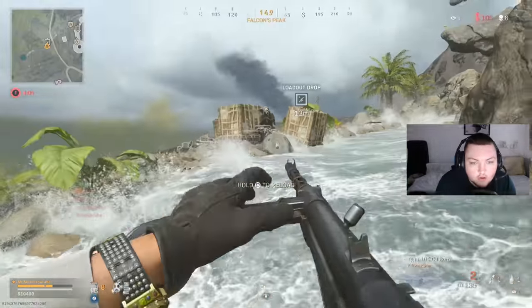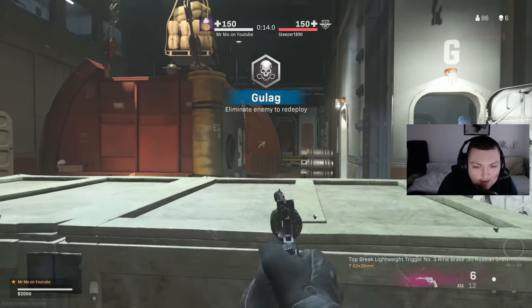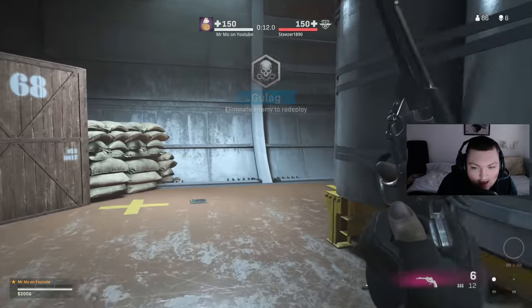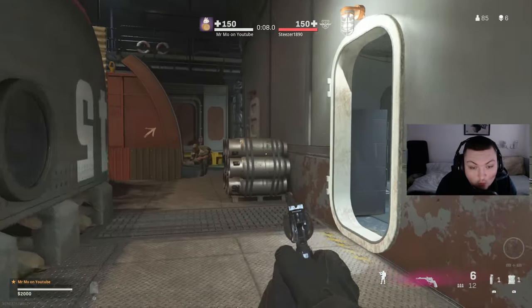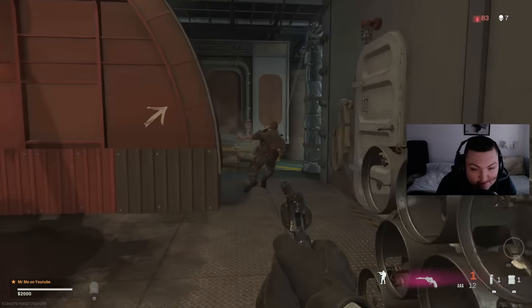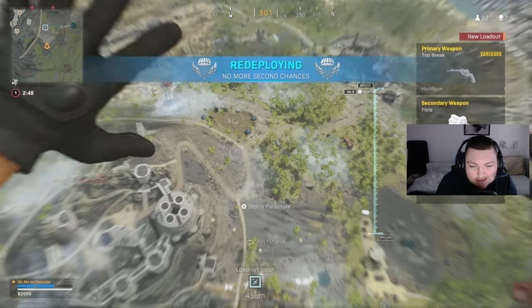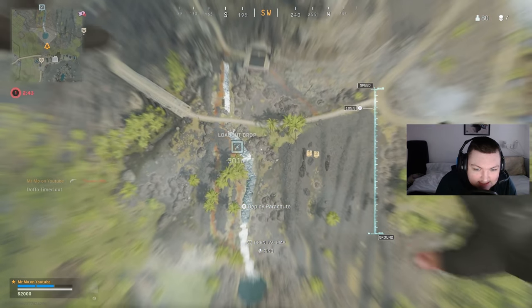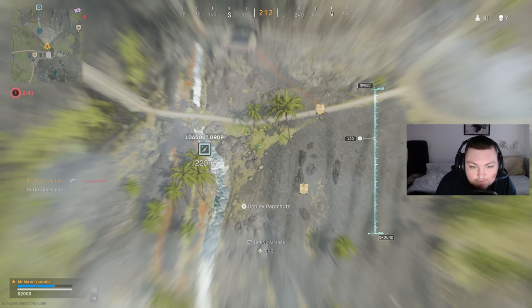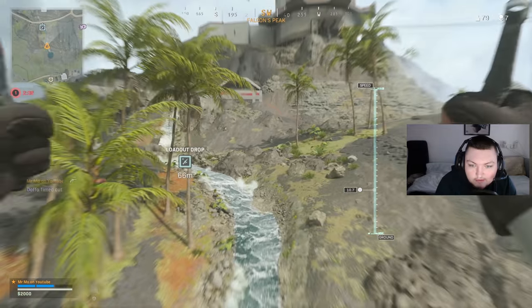I don't even think the PC aim assist is different. I think it just messes with the FOV — it definitely breaks less on PC, 100%. But in terms of strength, I don't know if it's actually stronger on PC. It might just look stronger because the guns have less visual recoil due to the FOV. It's hard to really say.